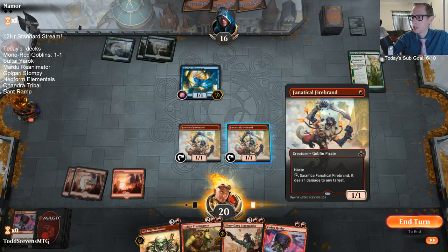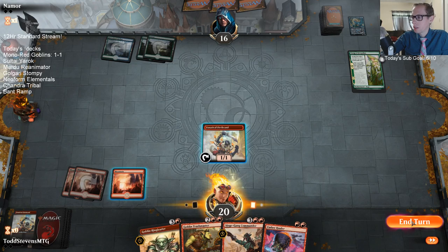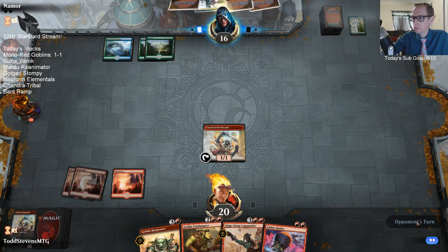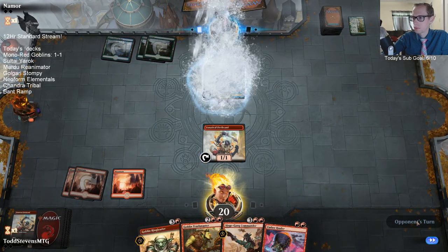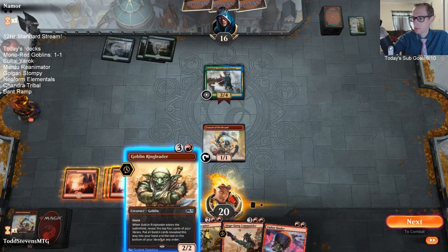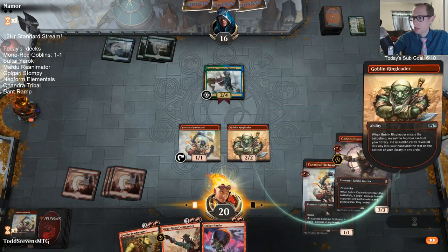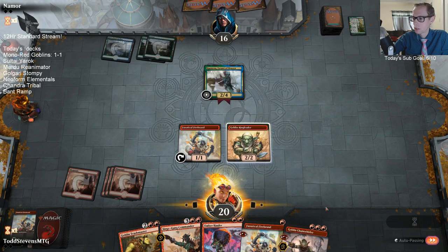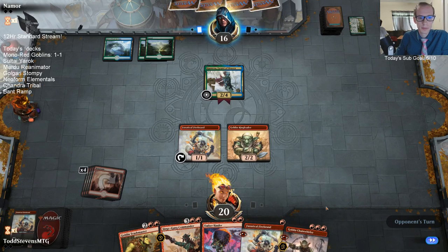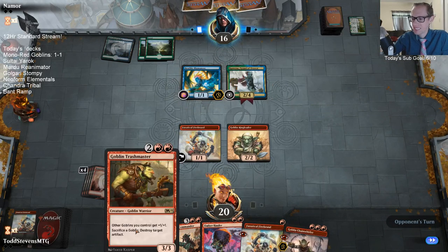Ember Hauler will kill the Deeproot Elite. Firebrand killed this thing. Now that Song of Freyalise doesn't do anything. Kumena is pretty good — looking for Volley Veteran of course. They can kill a Kumena in a little bit. You thought I was calling it Trashmaster as a joke — no, the card is actually called Trashmaster.